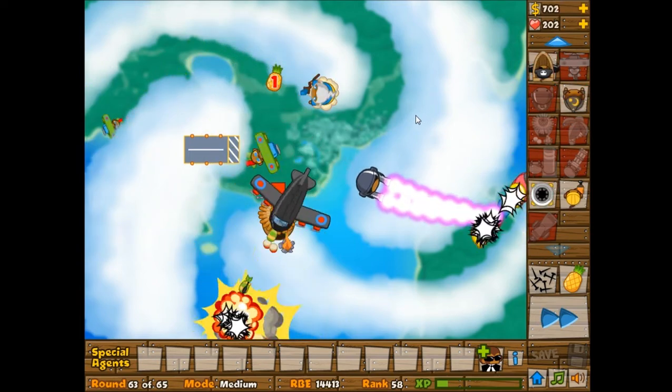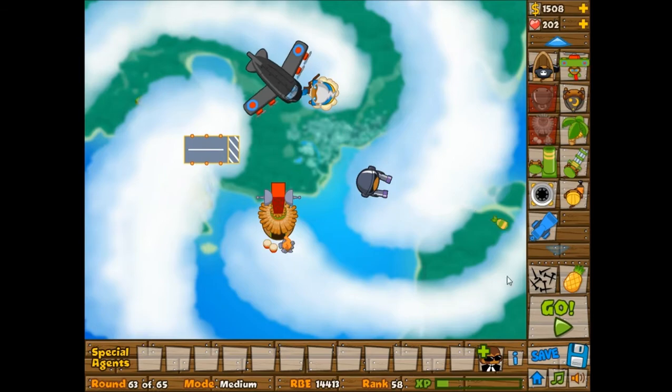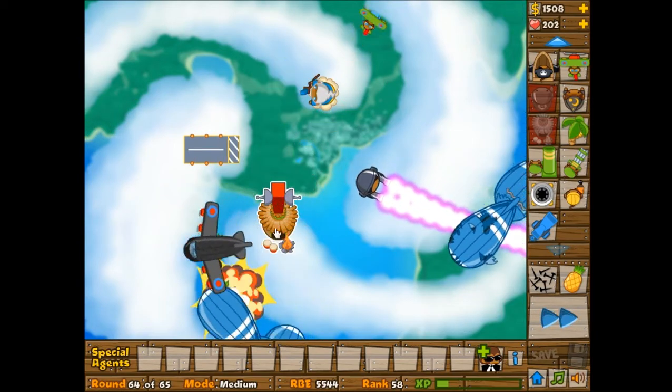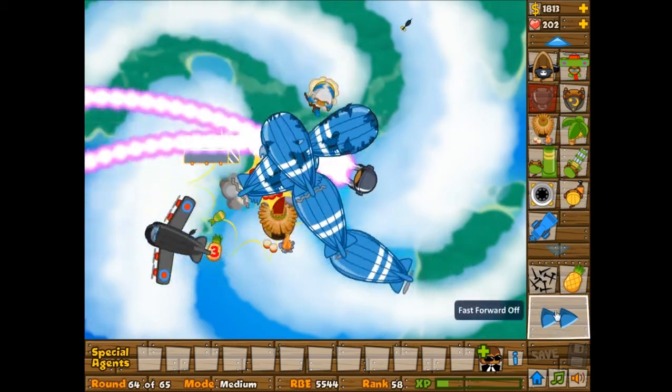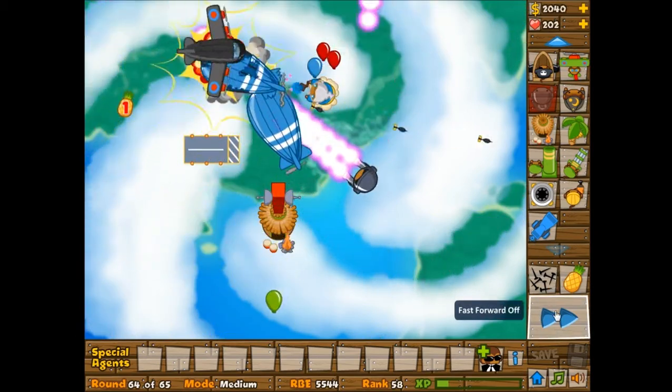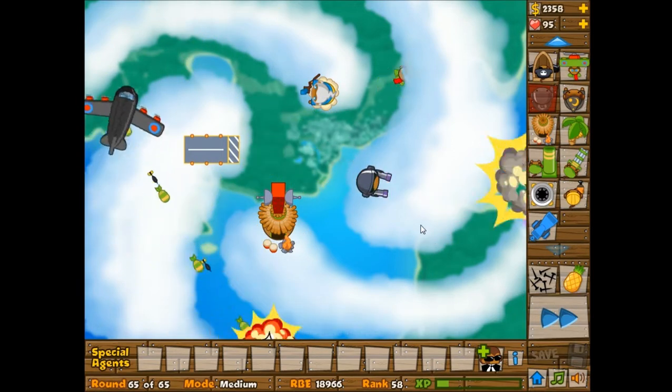While I technically didn't test it, I do recommend that if you are using this strategy or a similar strategy, definitely get the Monkey Village with camo detection before that wave — I think it was round 59 or 60 or 62 — that's where I lost a bunch of lives.